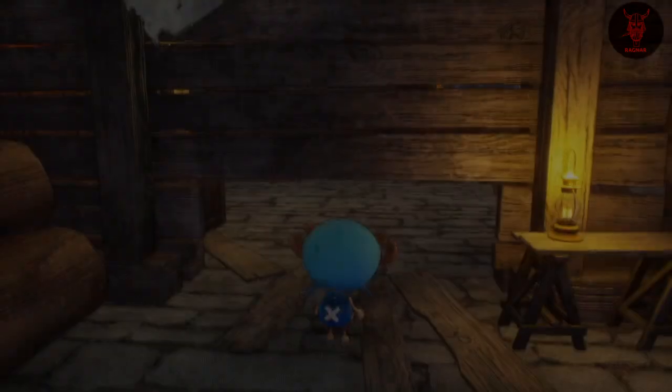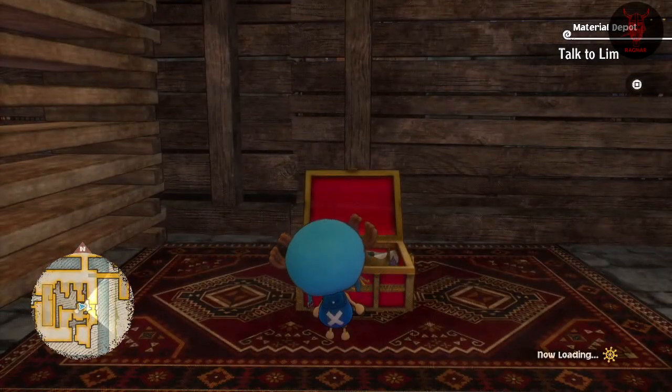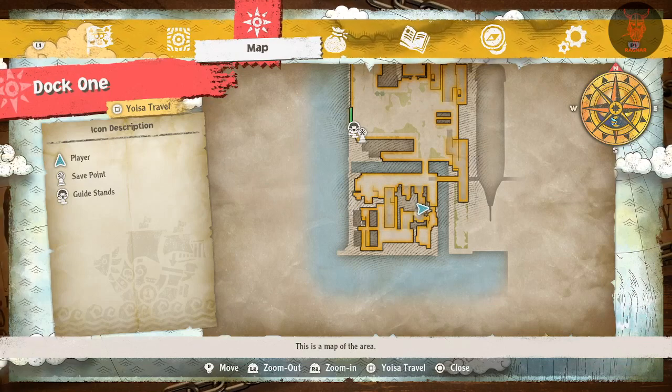The next one you need to switch to Chopper to get under some floorboard-type things, and then it will be secretly hidden away. I think this is in the Dock 1 area to the south on the right hand side.